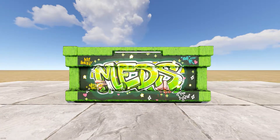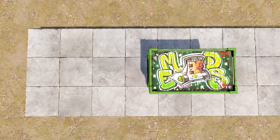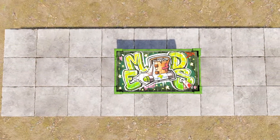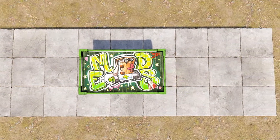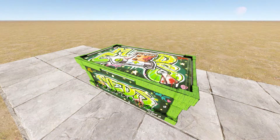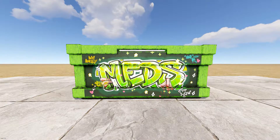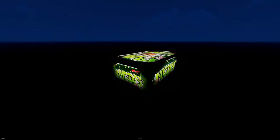Up first we have the Graffiti Meds Storage Box. Not a new week without Face Punch throwing in another wooden box skin. The meds box from the graffiti collection is a nice addition — it has a lot of personality with common phrases like 'I'm low' and 'I'm one hit' on the side. It's also a glow-in-the-dark skin, so very easy to find at night — a very quirky design.